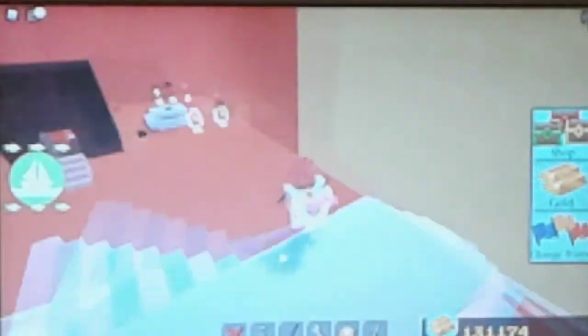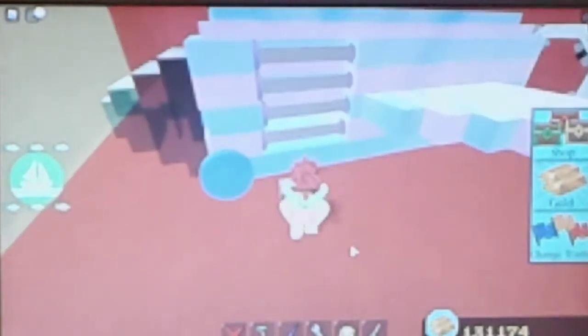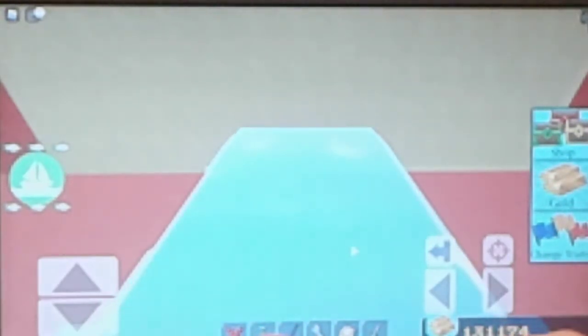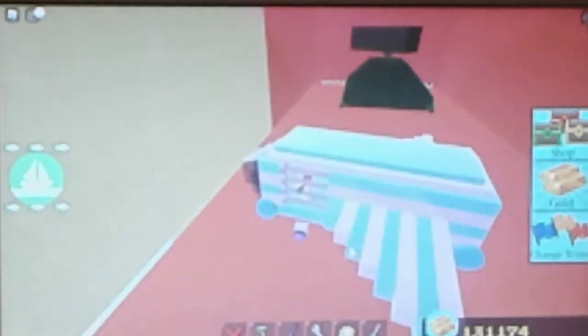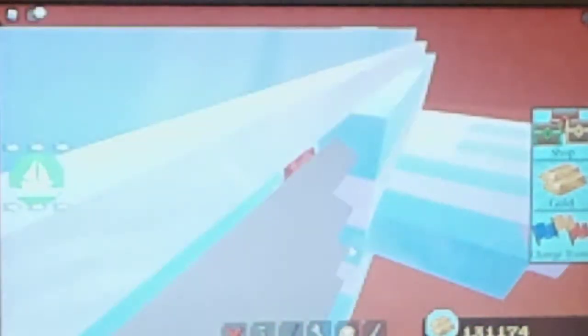Anyways, we have a plane and we can go ahead and activate it. We can move it — I just don't remember the controls. And of course we can fly it. So yeah, let's press the jet turbulence and let it fly.